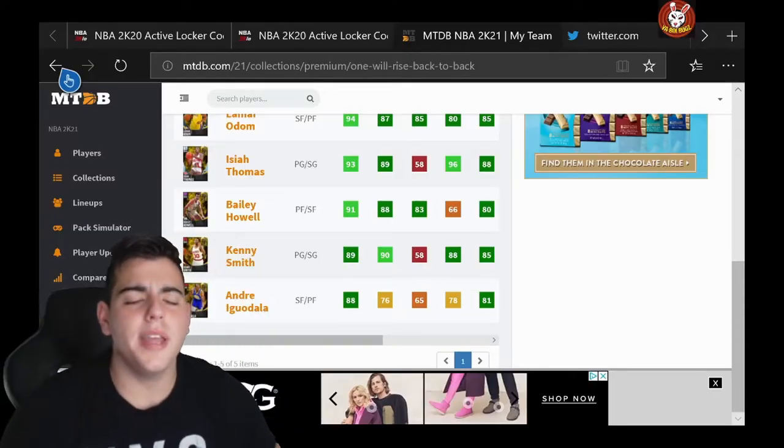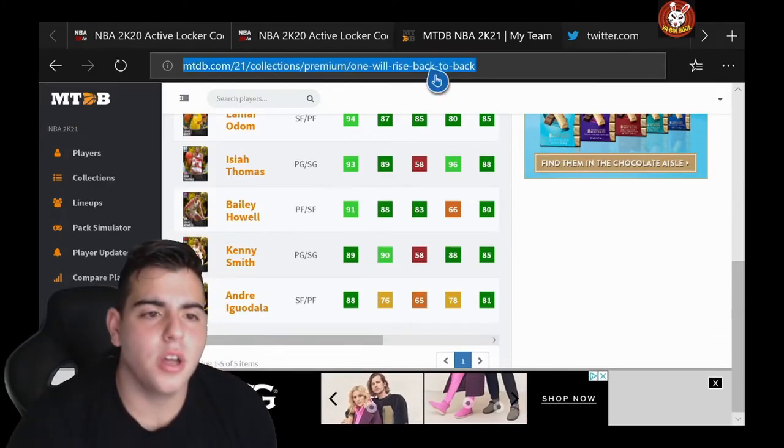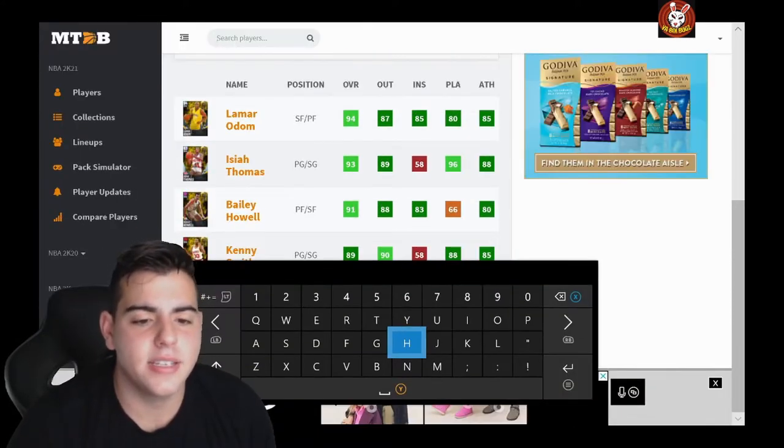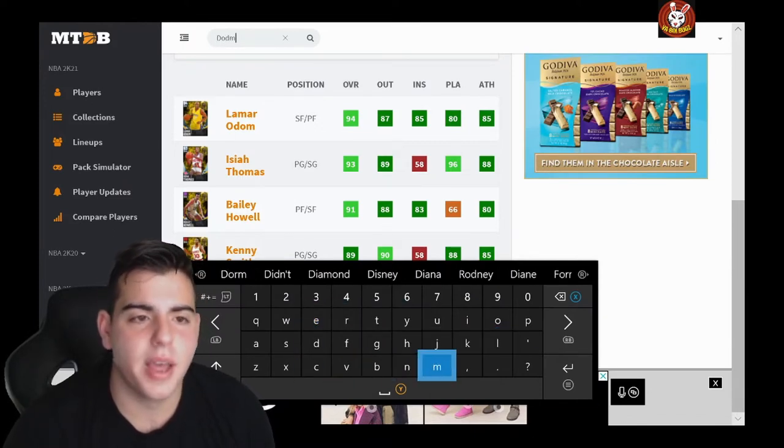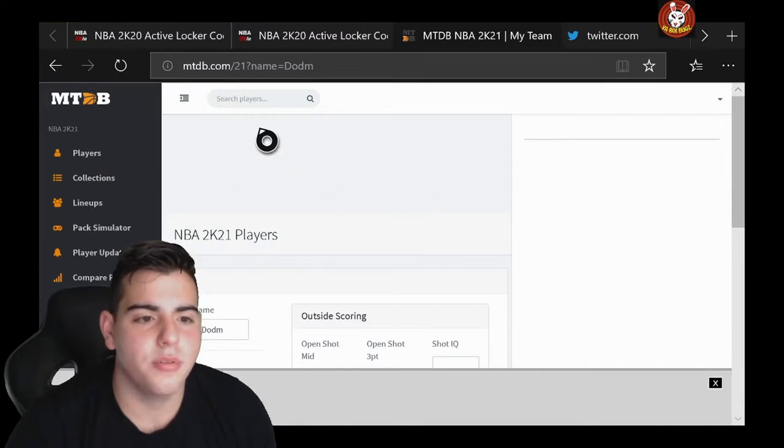What's good YouTube? It's your boy BUGS back on another NBA 2K21 MyTeam video. Today we are going to go over this new content that we just got on the Clutch Packs. We're going to show you Dennis Rodman first.